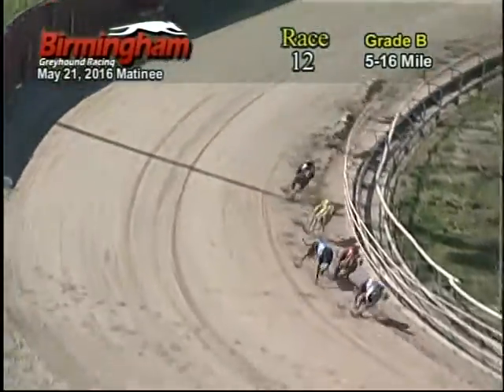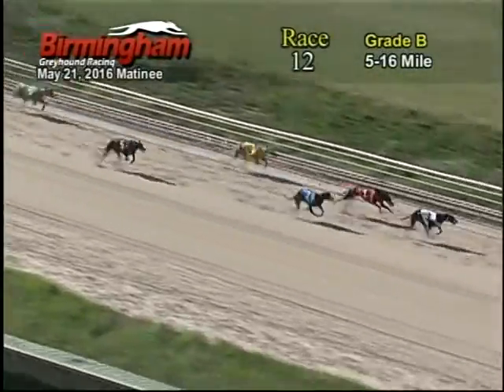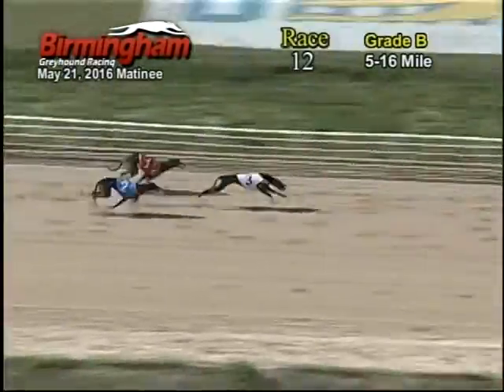The number three Greyhound is still your leader being chased by the one, two, and six. As they make their way for the finish line, the number one and two Greyhound tries to make a move late, but the number three Greyhound holds them off for the victory.